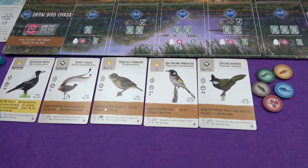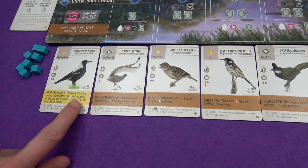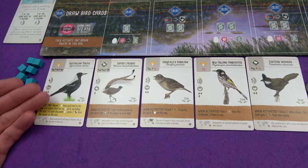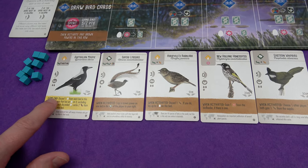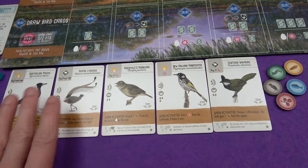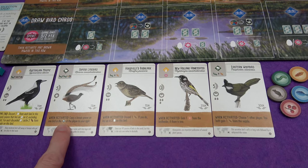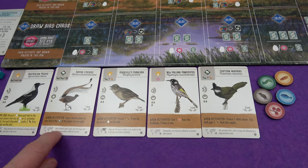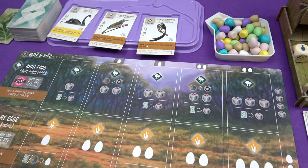The birds I have are: the Australian Magpie — quite expensive, but at the end of the game it discards an egg from every bird in its row and column that has an egg, and for each discarded egg, caches two wheat, so it basically earns an extra point on all those birds. The Superb Lyrebird — when activated, copy a brown power on a bird in the forest of the player to your right. Not great in a solo game, though when copying from the automa you can copy one from the tray instead.